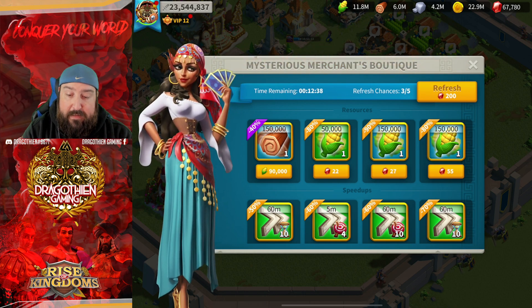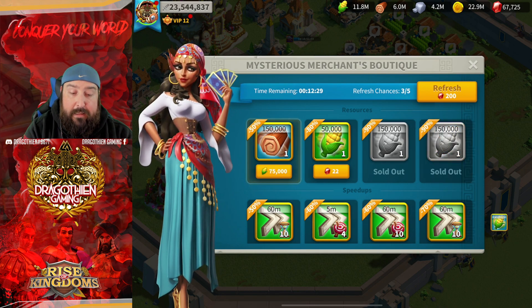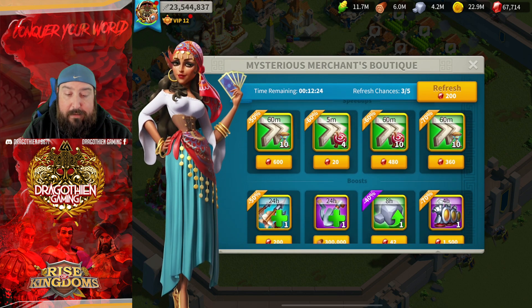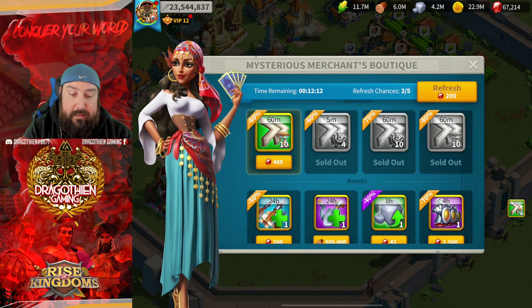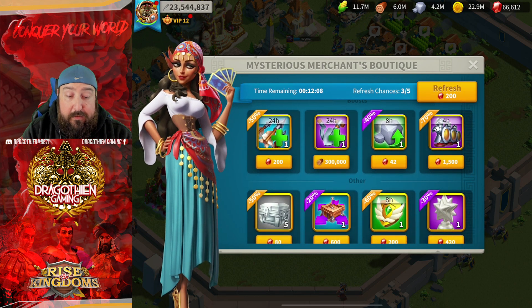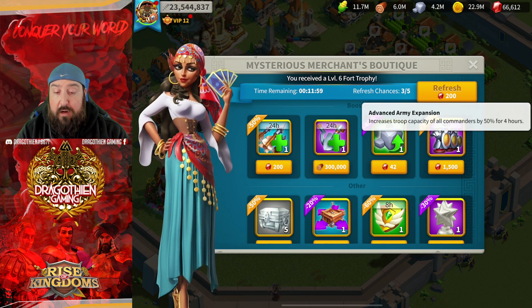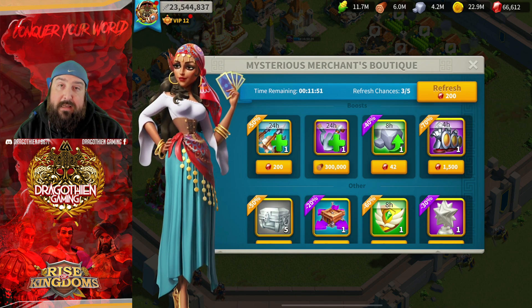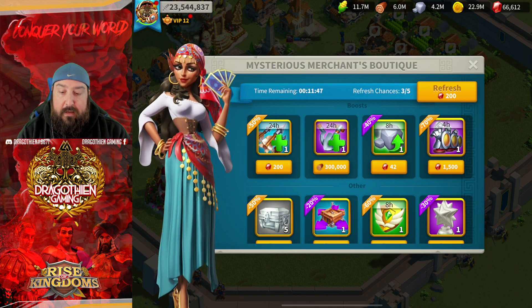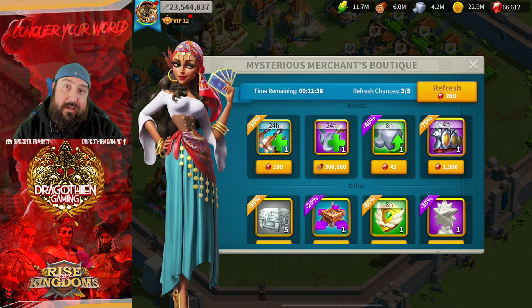We're doing the same thing one more time. We've already got a 90% off tile — let's grab that. Now this one's 50% off and this one jumped to 90% off — maximum discount every single time. On the speed-up line there are no resource-only tiles, so I'll start with the five-minute one. Tap that — now 70% — and we've got an 80% off universal 10-hour speed up, which is fantastic. Then another 60% off on the next item.